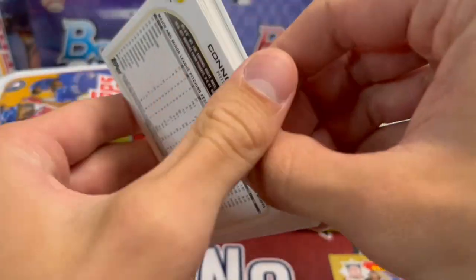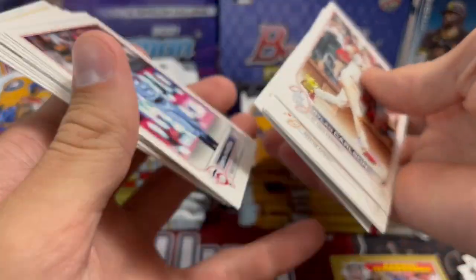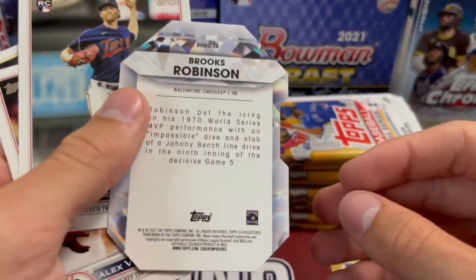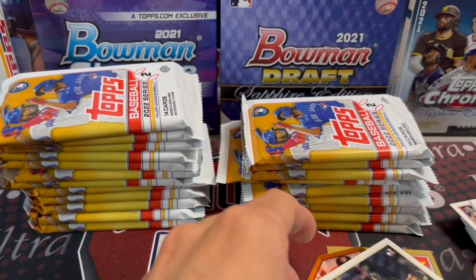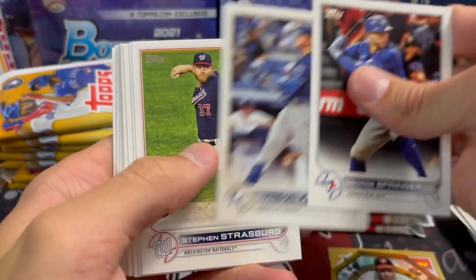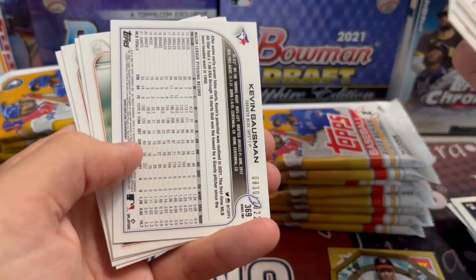There's just not going to be much in here, but those short prints are the big chase. They are selling very, very well. I've heard it's about one per case but I don't know for certain. There are no published odds — it's purely based off watching tons of case breaks and seeing how often they come up. Topps won't release how easy they are to pull.